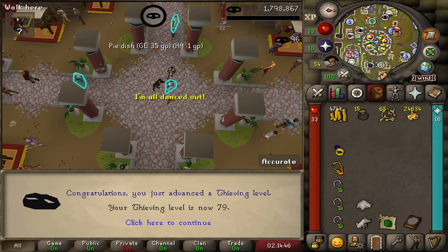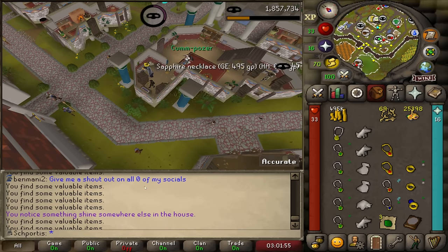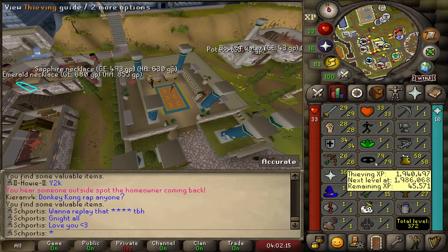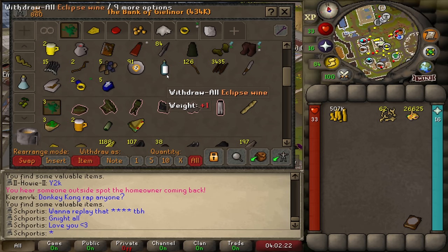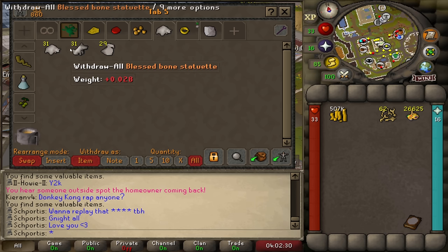Here it comes — level 99 thieving! Quick shout out to the boys, Ben Manny — no socials, but still a shout out on YouTube. Well, this is the end of another day. I'm sitting at 1.94 million XP and we have 91 statues, which is just about 10% done.